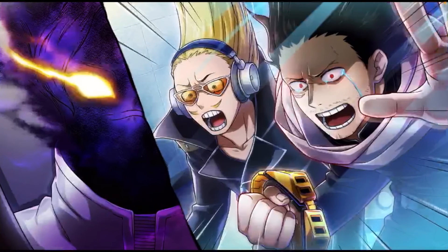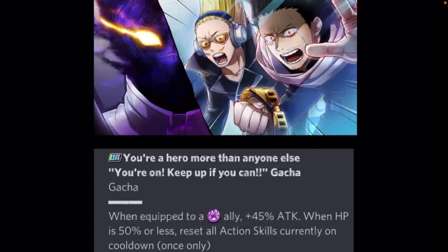Now let's look at the support memory. If you haven't watched the new episode of My Hero, you should — this memory goes into detail about President Michael Aizawa's past. The support memory is called 'You Are a Hero More Than Anyone Else, Keep Up If You Can.' When equipped to a purple ally, it gives plus 45% attack, and when HP is 50% or less, it resets all action skills currently on cooldown once only. I said this support memory is going to be broken for someone like purple Bakugo — if his skills are resetting you're basically doing the same AOE and single-damage attacks again, and that Bakugo does a lot of damage. You are basically carrying a nuke with that Bakugo.